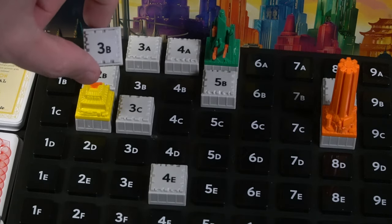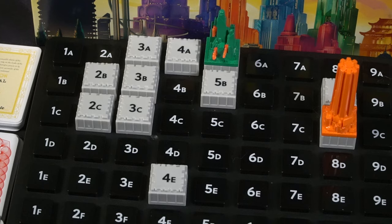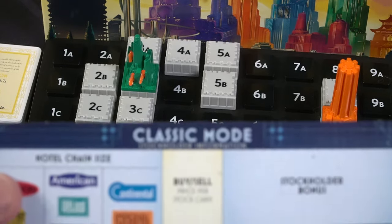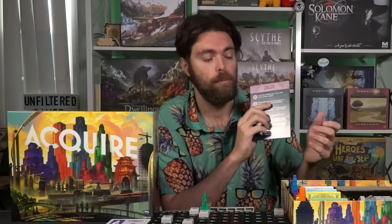When you have two separate hotel chains and you place a tile connecting them, that creates a merger. The larger hotel chain absorbs the smaller one — so if you have five green and two blue and you connect them, all of them become green. Before merging, count the building tiles in each chain; that determines which chain survives. The smaller chain becomes acquired and its headquarter building is removed from the game.